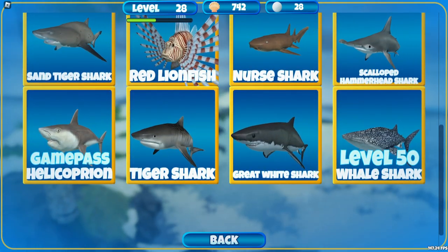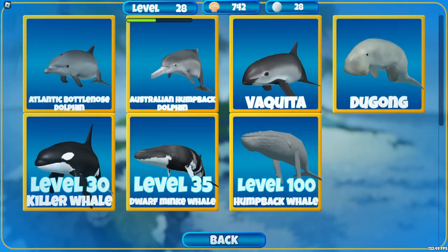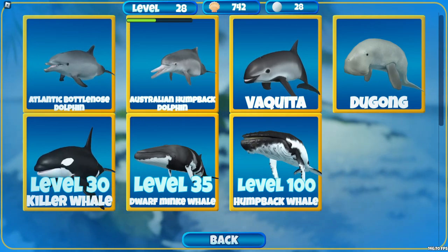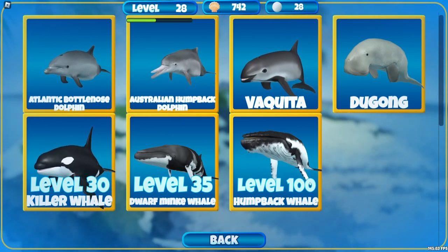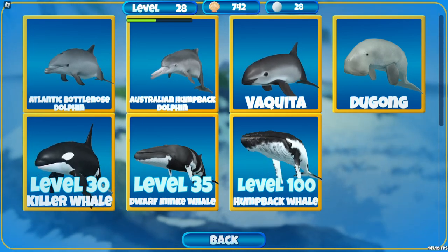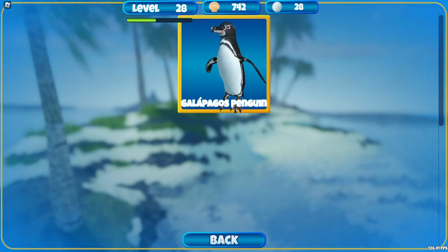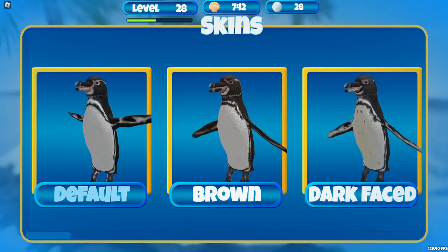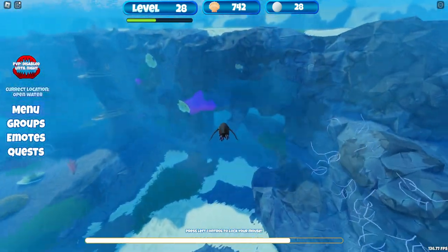The next fish I want to try to unlock is going to be the whale shark. If we go to mammals, that's where all your whales are — level 30 for the killer whale, level 35 for the dwarf minke whale, and then the humpback. I thought it was a blue whale at first but it's not. You've also got reptiles and birds — let me see something, I just want to try it. Oh these guys are fast.